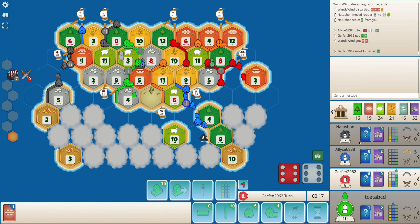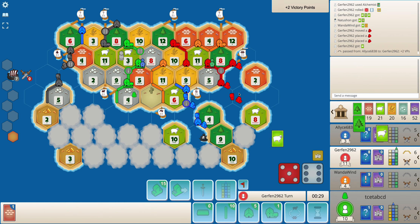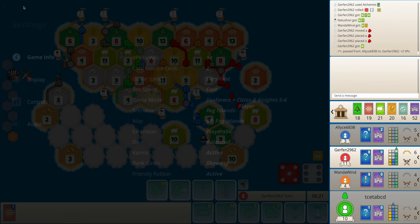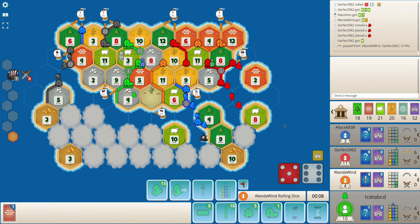Red plays an alchemist and rolls an 11 — that's the second time alchemist has been played and 11 has been rolled. Both red and blue have been very unlucky exploring all these empty islands. But I think red is very close to winning — 14 VPs needed to win the game. These 11s will actually help red get a metropolis sooner than me for sure.